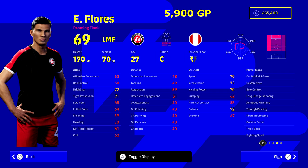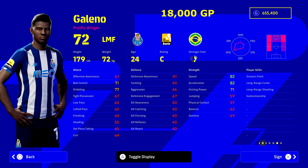Up next we've got Flores. This guy came to my attention from playing the Challenge Cup. He's a really good player — he's got Roaming Flank and can play pretty much all positions except the backs. He's probably a better option if you've got a couple of extra thousand GP. He is a bit on the small side, but he has Fighting Spirit, Track Back, Sole Control, Long Range Shooting, and Cut Behind and Turn. A very good option for a budget player at 5,900 GP.